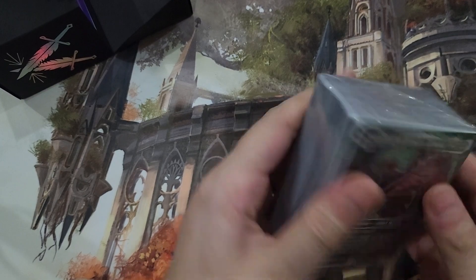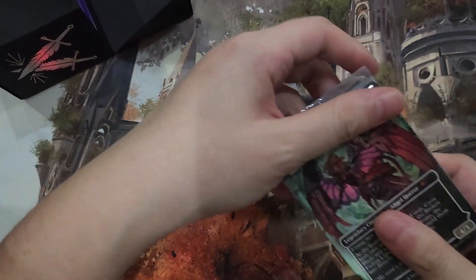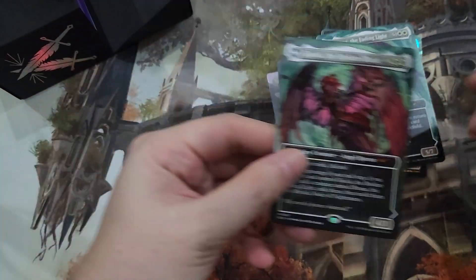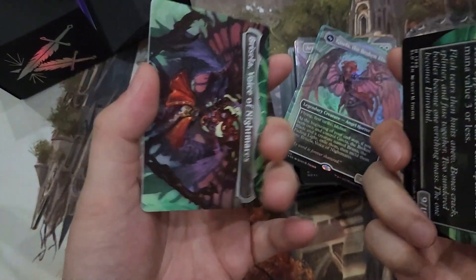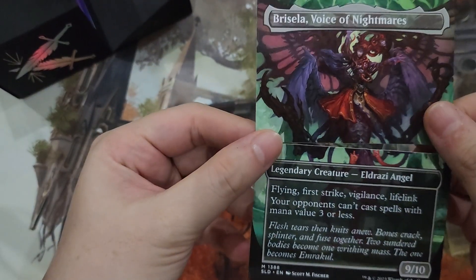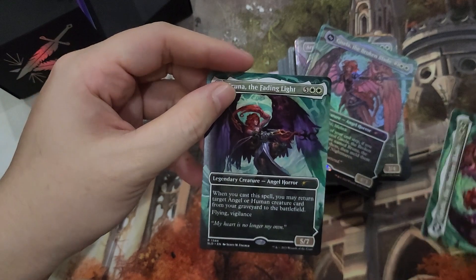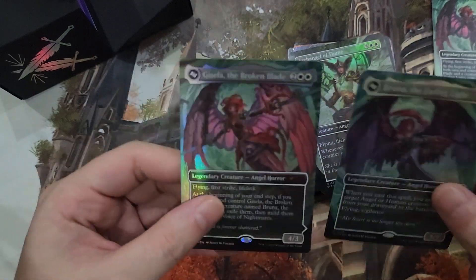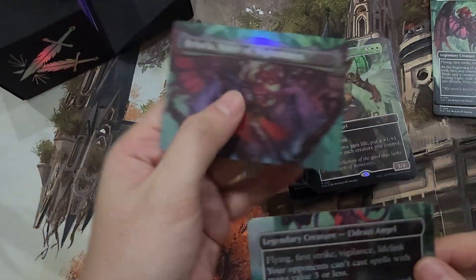Let's open up our deck. So we have the thicker versions of our Gisela, Broken Blade, and Bruna, the Fading Light. These are the thicker card versions, and of course if you combine them they become Gisela, Voice of Nightmares. It also has the foil versions in regular card stock for Gisela and Bruna, and this is the back in foil.